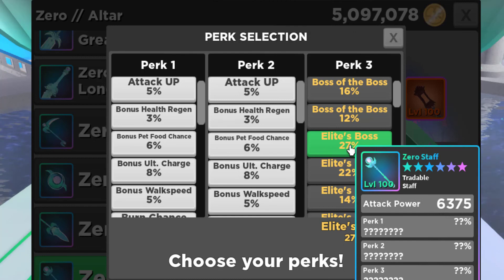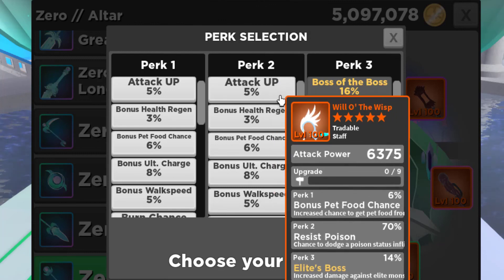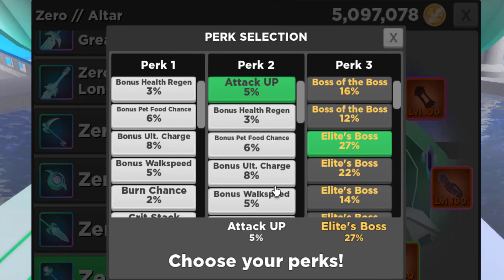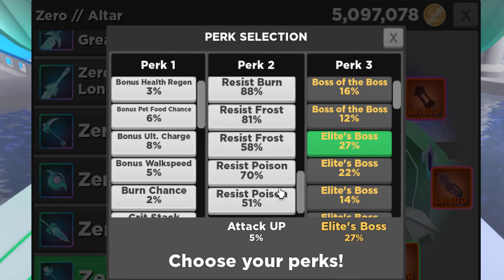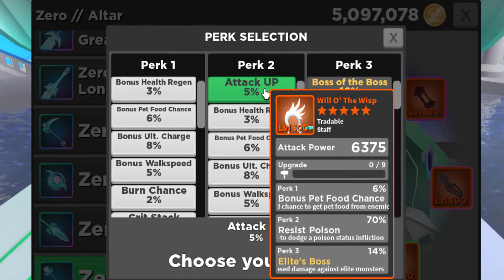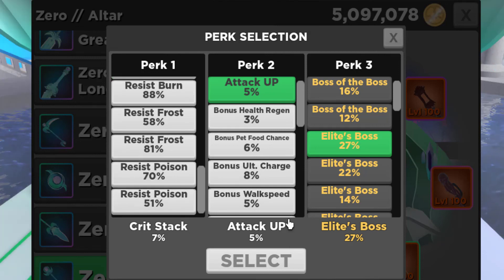Elites are a pain, especially on those higher dungeons when you're running with a time limit. There's an 88% burn. I like the HP up. Attack up is pretty good, but it's only 5%. Ultra charge 8%. Critical is important but it's only 7%. I think I'm going to go with Attack up 5% — the way I understand it, your attack goes up 5%, not just a 5% chance. And then 7% critical. Anti-burn, anti-frost, anti-knockdown I like to put on armor.